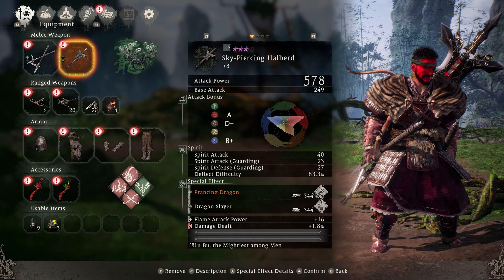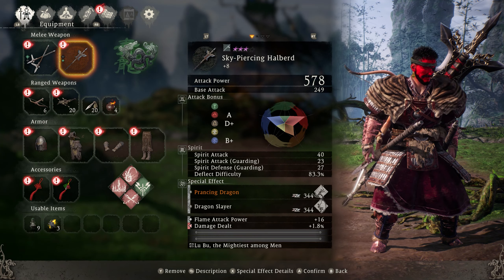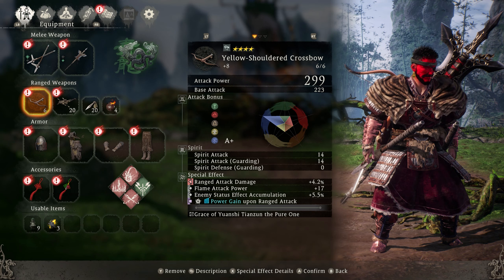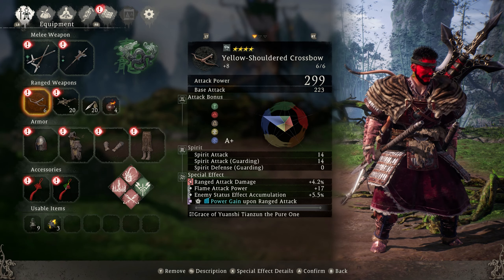The secondary weapon is the Sky Piercing Halberd, which also scales with fire. On it we have flame attack power and damage dealt — make sure you have flame attack power on every single item. For your crossbow, I put flame attack power, enemy status effect accumulation, and power gain upon ranged attack.